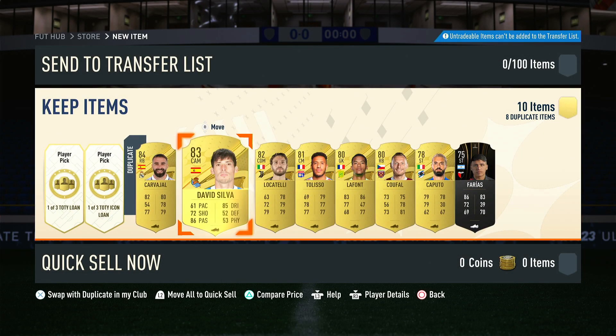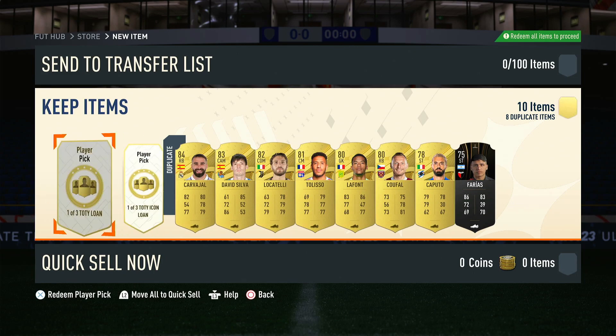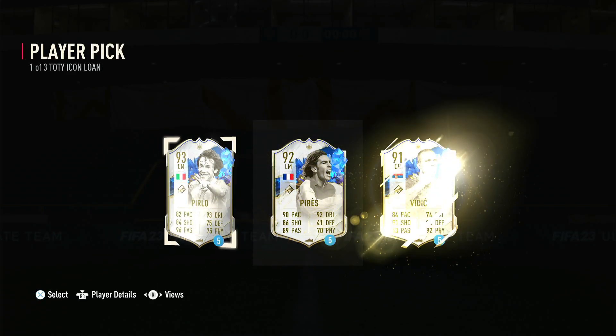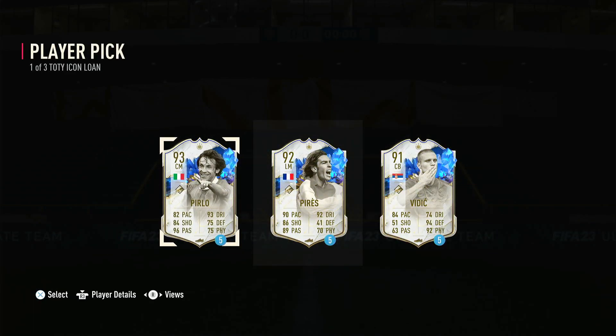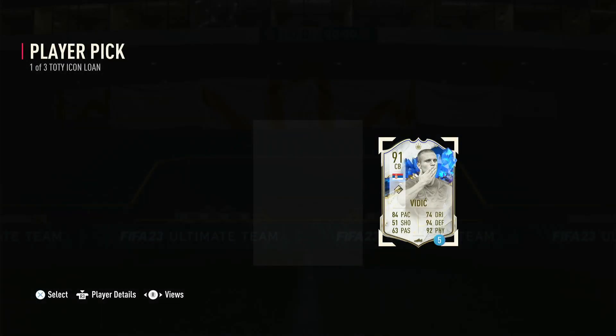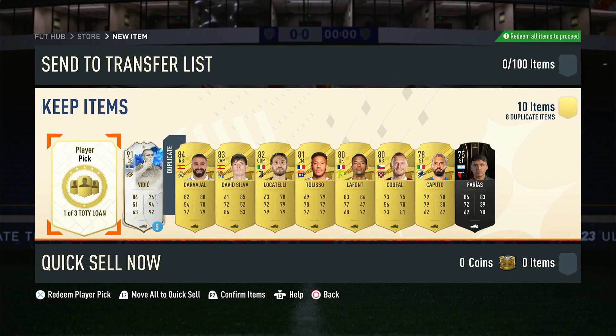I got an 84 and an 83. I'll see what I can do with those. And I got the Team of the Year loans. So, let's go ahead and open up the Icon loan. Okay — Beardlow, Pierce, or Vidic? I think I'm going to take Vidic because I think he's the most usable. I'm going to try him out a little bit.